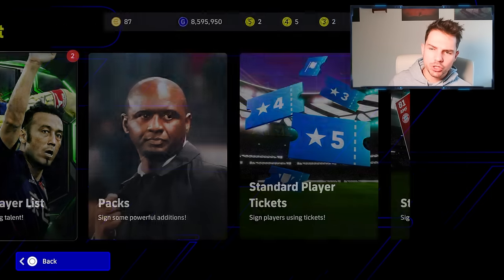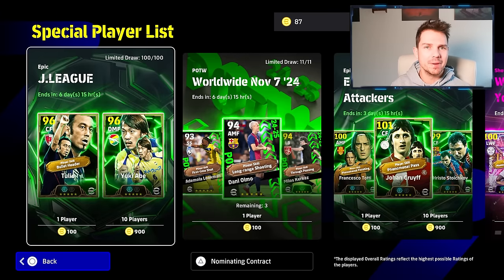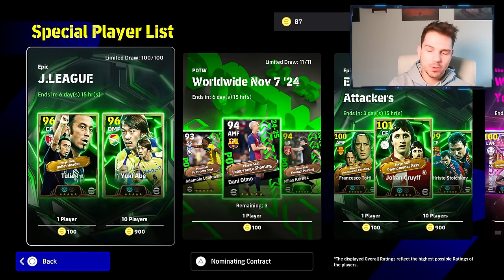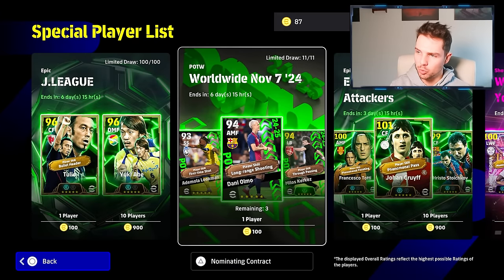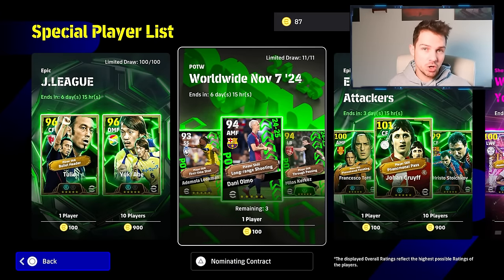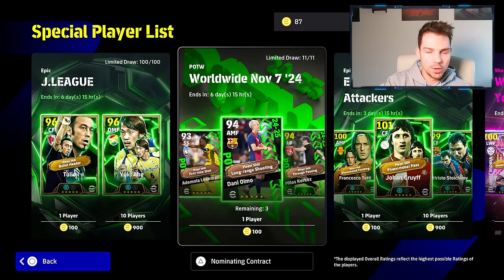Welcome back to the channel. Today we're going to be talking about the best free players to sign with the latest update. We have new epics and new worldwide players of the week. I'm going to leave out the match pass players because you have to spend coins — I'll do a separate video on that. The worldwide is more of a lottery, it's luck-based.